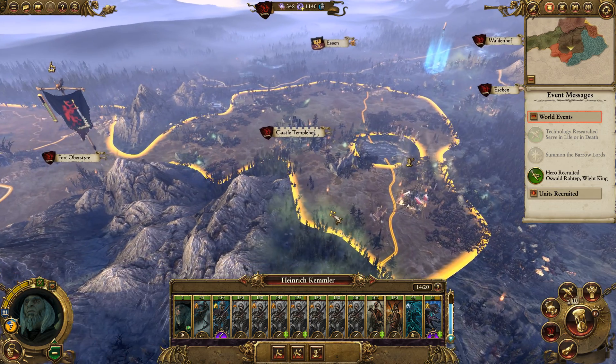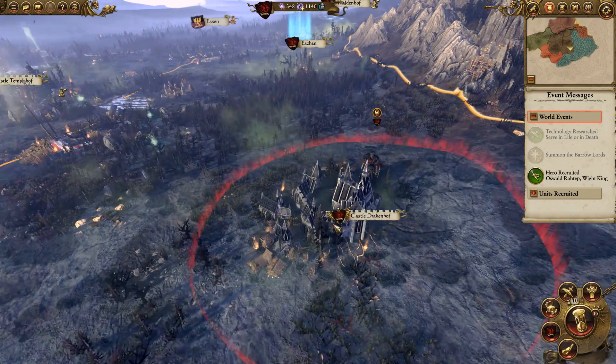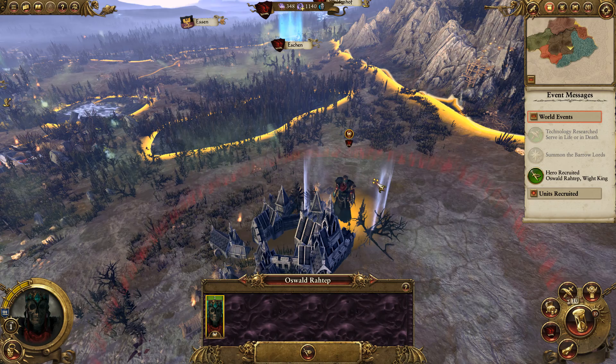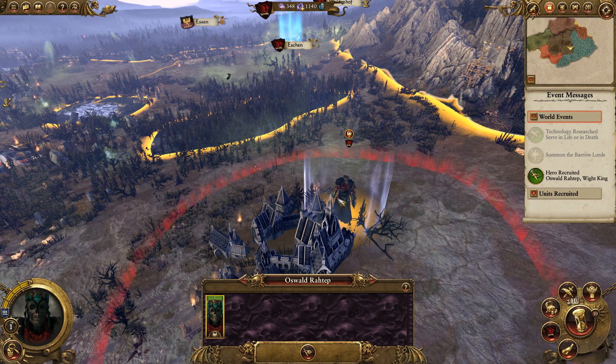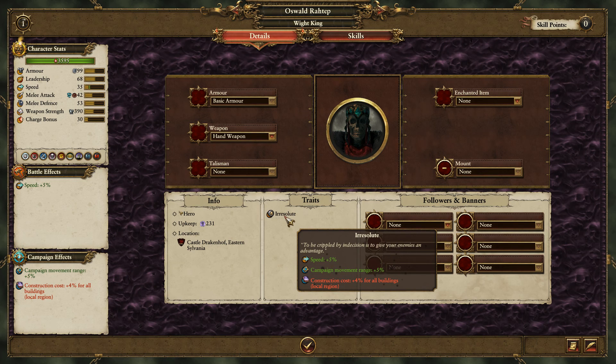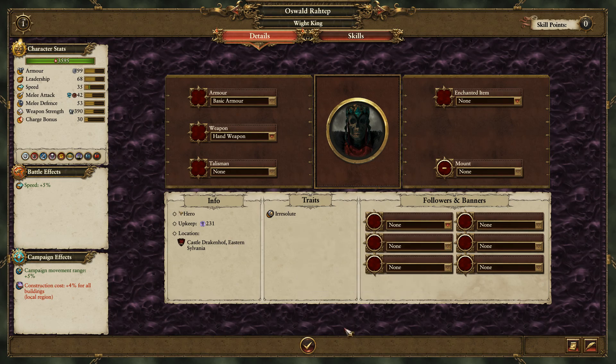Now, we've got Oswald Rattep here - he turned up last turn. I can't recruit Wight Kings yet, but he did pop up thanks to an event. He is Irresolute, which means it'll cost more to build buildings in the local region, but he is faster in battle and on the campaign. Not too bad.